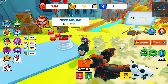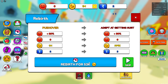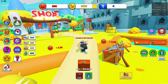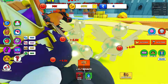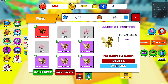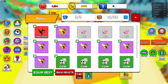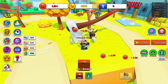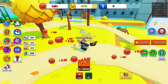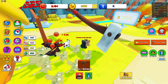I forgot about rebirths — they actually help you get a lot more pain. Let's do some rebirths. I kind of wasted my nuke on that though. You can also fuse pets to make a huge pet — this is actually insane how much Robux I'm spending.